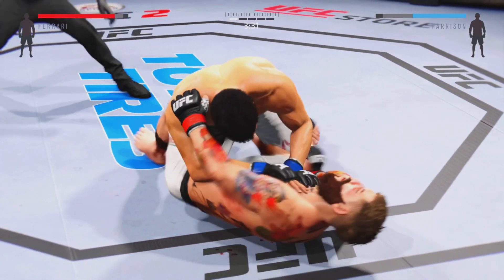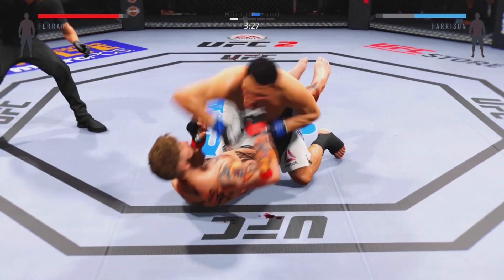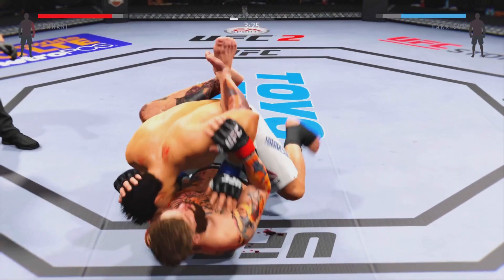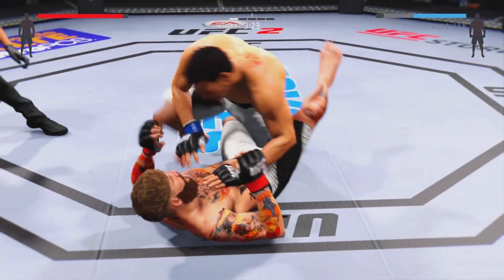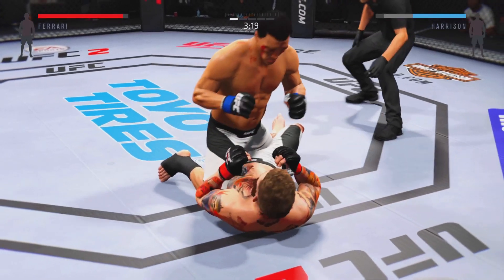Scramble. I want you out of that half guard. He's now working for full guard. I need you to pop your arm on it. Losing to half guard. Nicely done. You gotta scramble, you gotta move.